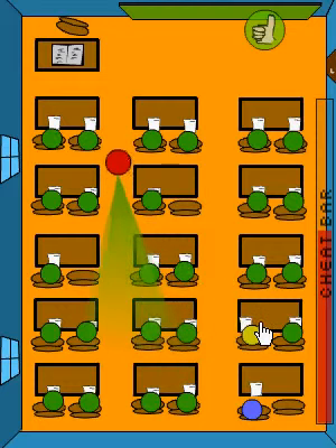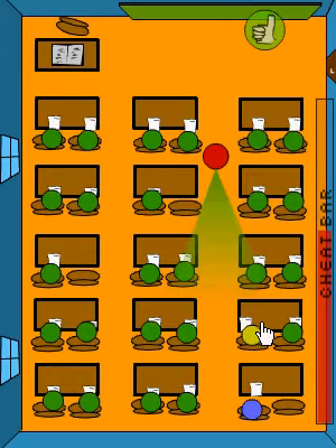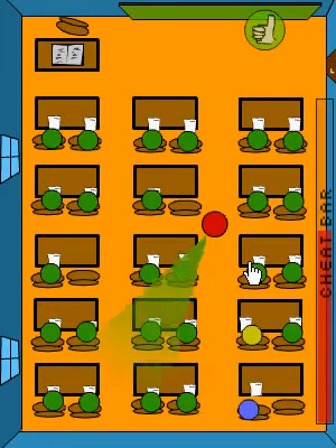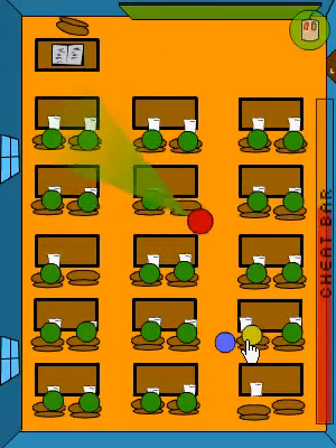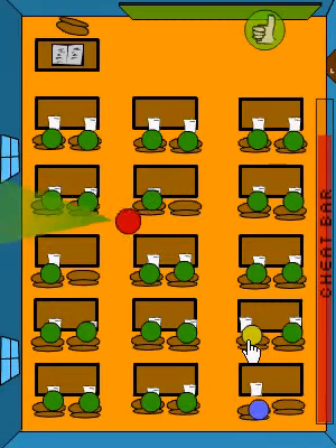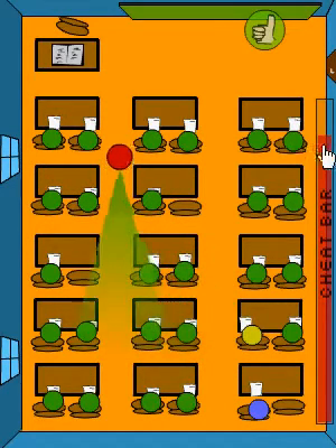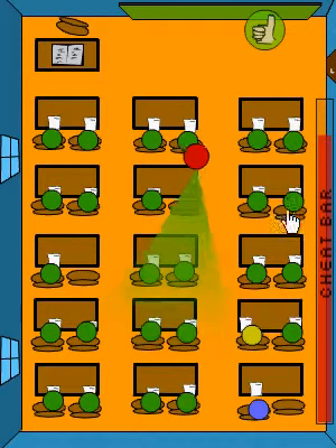Easy peasy. The cheat bar is halfway through, halfway filled. Wait until he turns around and then you go back to your seat. It's almost through — there's the cheat bar right there, it's really close.